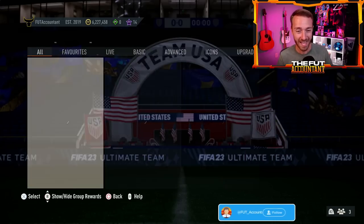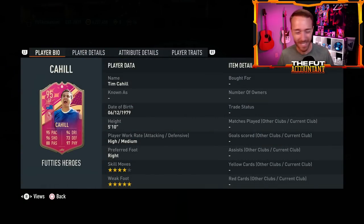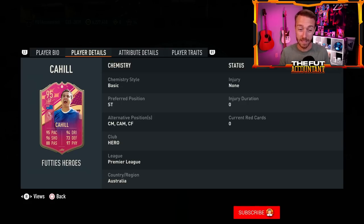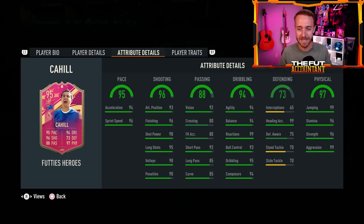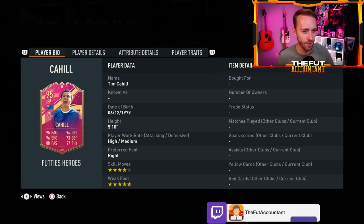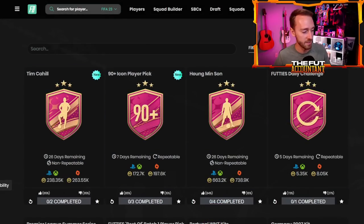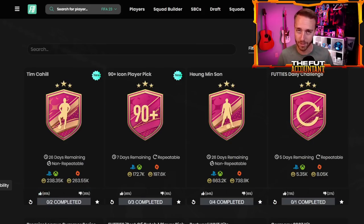Starting off with a really big one — our first Footies Hero, Tim Cahill. It kind of feels like EA picked one of the worst heroes to start off the Footies hero campaign. Five-star weak foot, four-star skills, high/medium, right-footed. He can play a lot of positions: striker or in the midfield, which is really nice. 99 reactions, heading, jumping, aggression — this card probably feels pretty good in game. The Tim Cahill from FIFA 22 was pretty solid. The price is a bit expensive at 238,000 coins, but it's not that hard an SBC — only two squads.